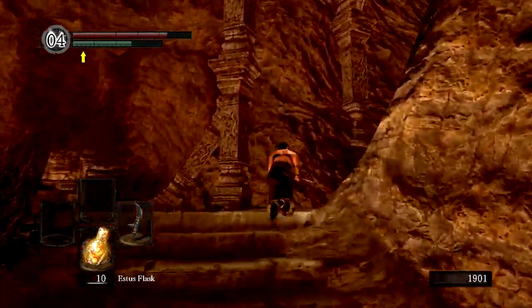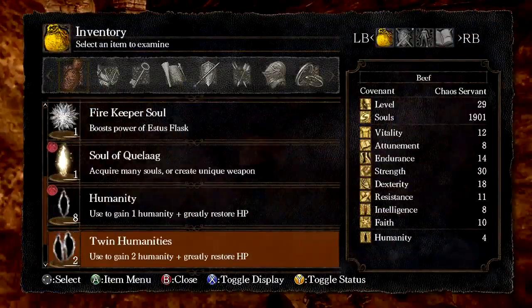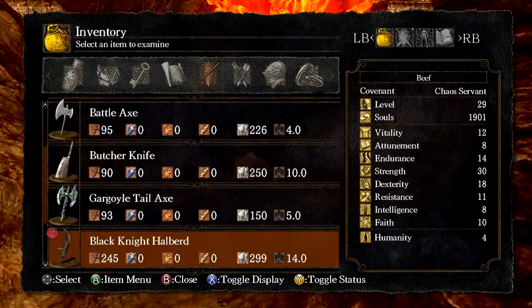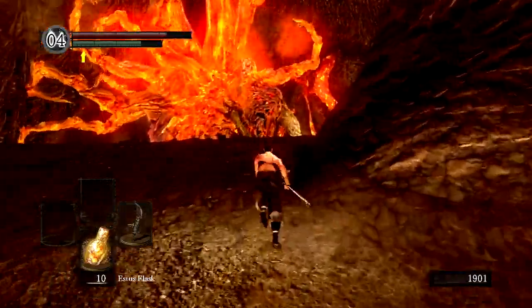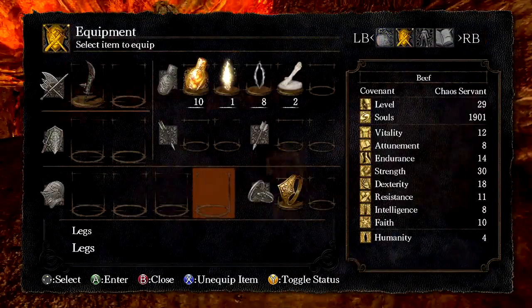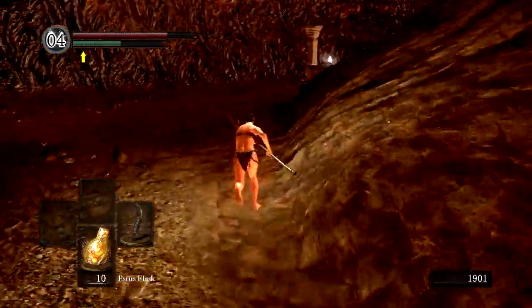So what we're going to do is, you can either alert him with a bow or a throwing knife. I've got a throwing knife on me — I do not. So what we're going to do is, we're going to grab the Grim Reaper set. I call it Grim Reaper set.